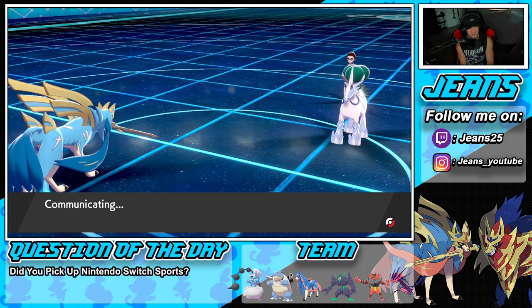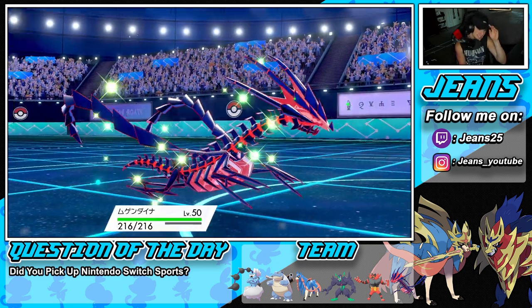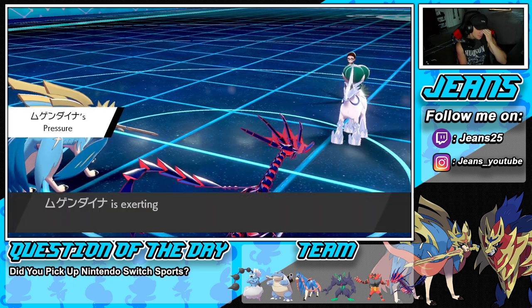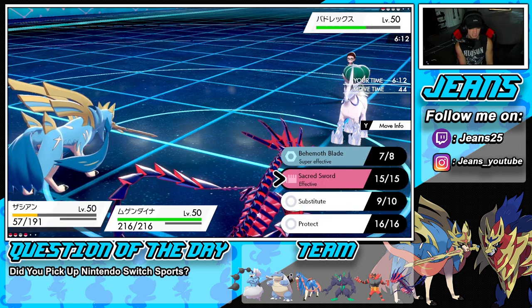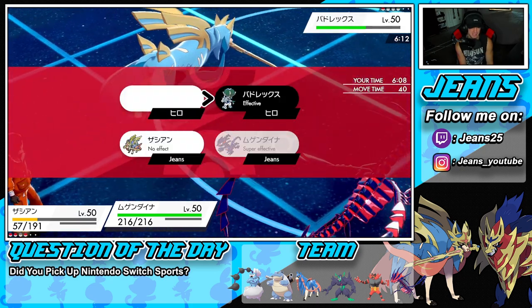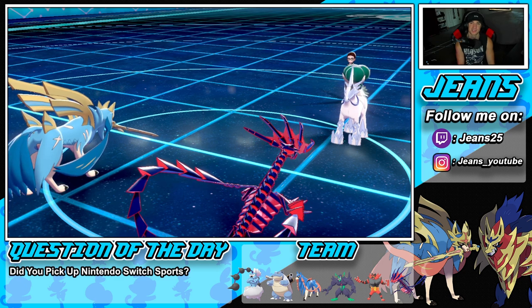I could swap in but I kind of just want to pull out Xerneas for fun since we have this battle locked. Obviously if I wanted to solidify it I'd just bring in Incineroar for a Fake Out, but let's have Eternatus out here and drop a Dynamax Cannon — such a cool move. But he cancels the battle anyway, and we start off 1-0 for today's video!